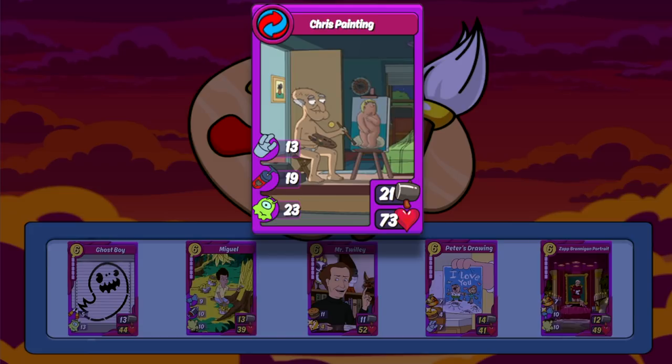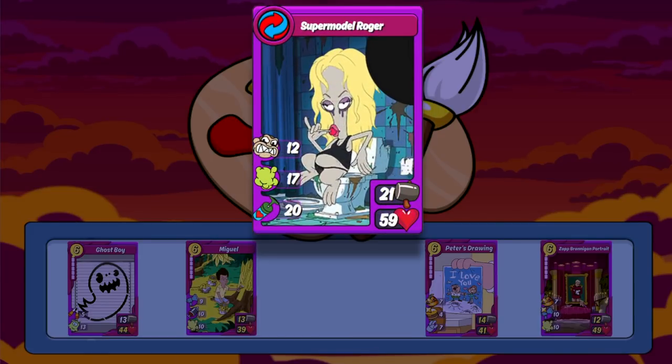Once you play the Chris Painting combo, you're free to focus on other cards — it's completely self-sufficient and can only get stronger with every additional combo you make. The first new combo we'll be looking at is Supermodel Roger, made with the Roger card. This is a pretty terrifying combo — it's got a decent amount of craze to build its attack each turn, a good chunk of gas damage to kill your opponent's cards quickly, and an insane amount of recover to help keep it alive longer.